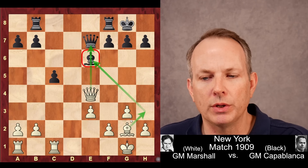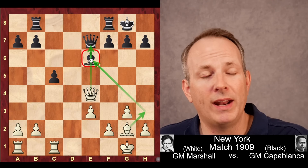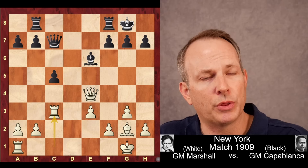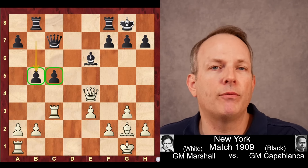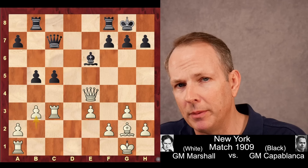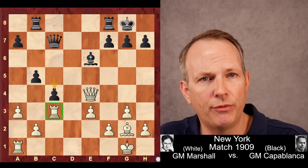Queen to e4 — Marshall is threatening bishop to h3, trying to take advantage of this pinned bishop at e6. It wouldn't win material, but it would create an isolated pawn on e6. So Capablanca sidesteps that with queen to c7. Rook to c3, perhaps wanting to build up pressure against c5. And now — boom — b5. Capablanca very simply advancing his queenside pawn majority. The best way to slow that down is probably b3. Marshall plays a3. And Capablanca's next move, again very instructive: c4.